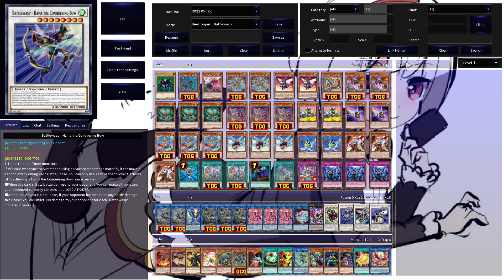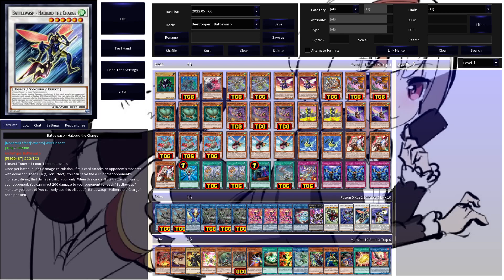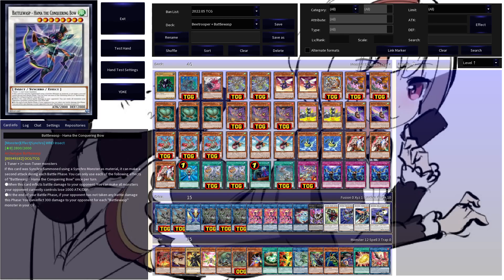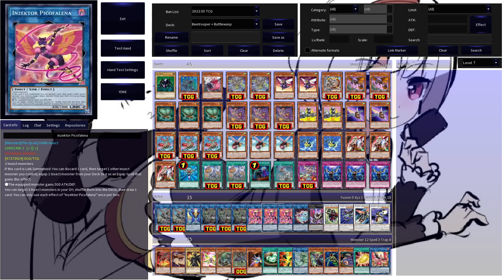Hammer the Conquering Bow is another big Battle Wasp Synchro you can make. It decreases the opponent's monster's attack if he inflicts battle damage, and technically gives you another way to win in time if he doesn't inflict battle damage. Its effect can help you get over some big monsters your opponent controls, because if this guy battles an opponent's monster with equal or higher attack, you can halve that monster's attack during damage calc only. And Azusa, the Ghost Bow, is here as a Synchro Tuner that enables Hammer to attack twice if you make Hammer with Azusa, and you can revive her if a Battle Wasp destroys an opponent's monster by battle — more ways to win in time by burn damage.